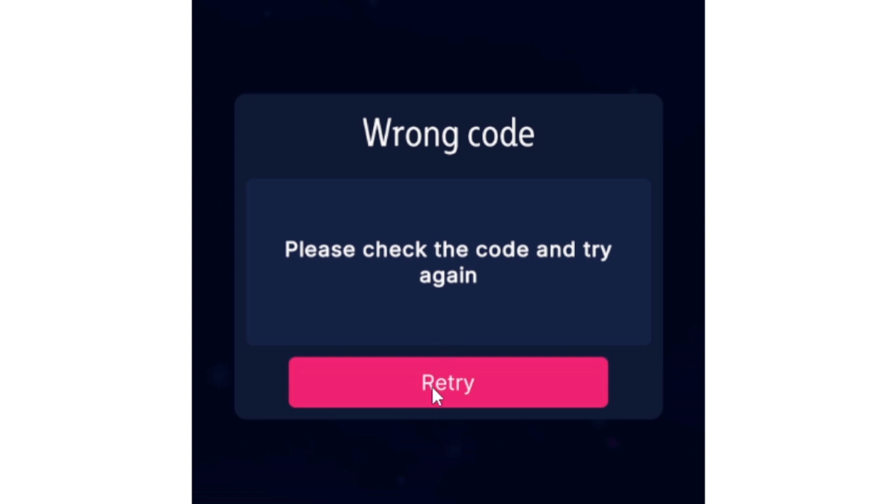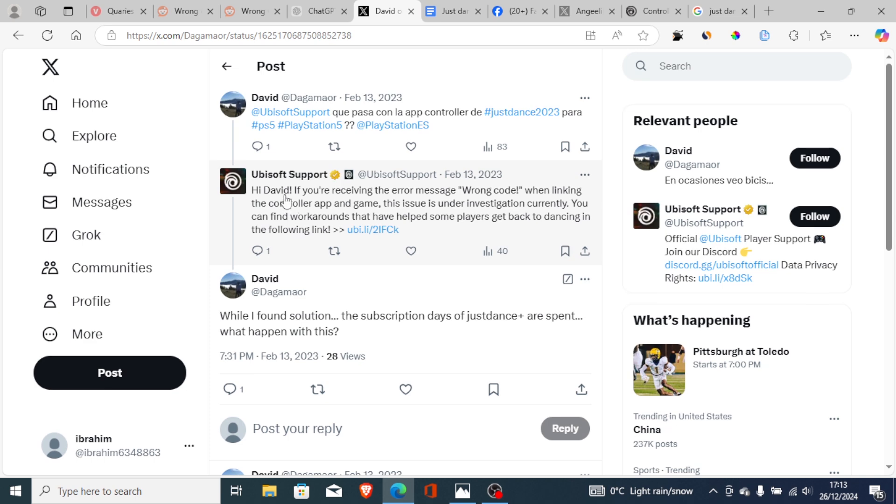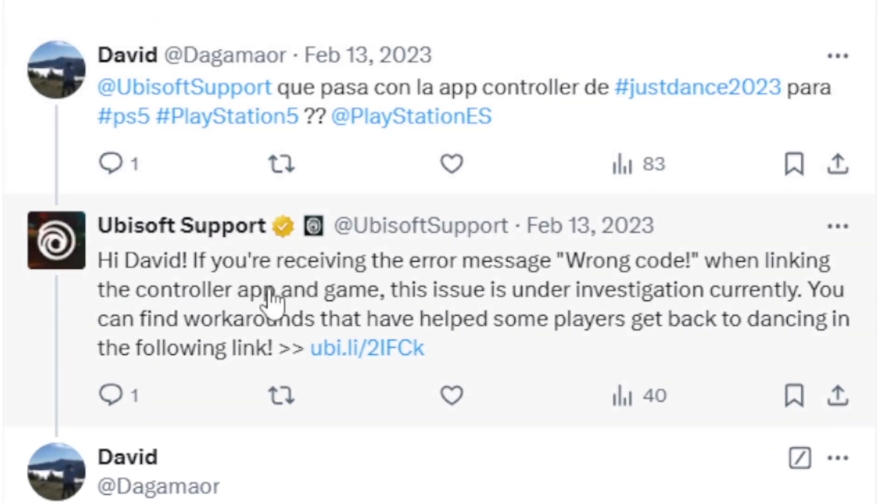Follow this tutorial very carefully. Ubisoft support has already acknowledged this issue. Someone was facing this problem and tagged them on Twitter/X, and they responded: 'Hey David, if you're receiving the error message wrong code when linking the controller app and game, this issue is under investigation currently.'